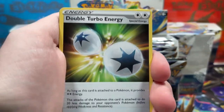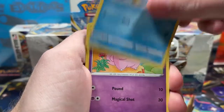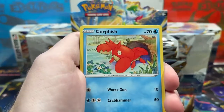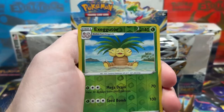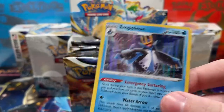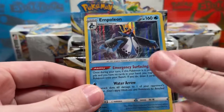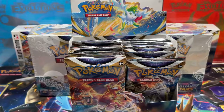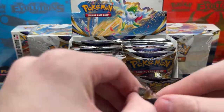We've got a V-Star card, that's pretty cool. Double Turbo Energy, Growl, Prinplup, Clefairy, Cherubi, Corphish Core, and Gullet. Reverse Exeggutor, and an Empoleon holo — so we're gonna sleeve that guy up. I don't have one in the binder yet, so any holo or better that you see me sleeve is a fresh pull.